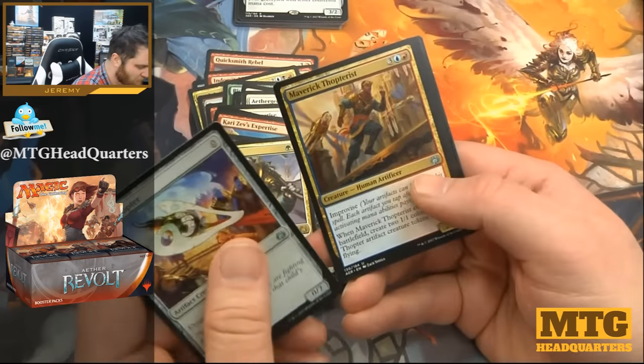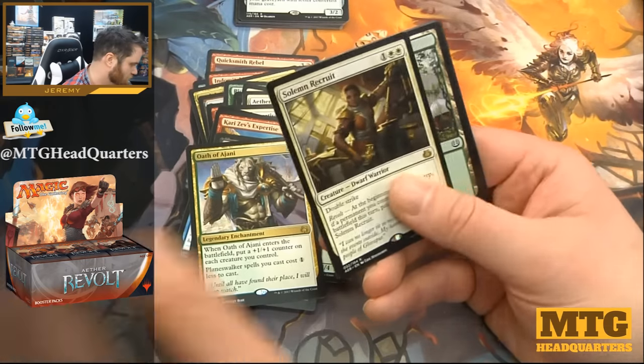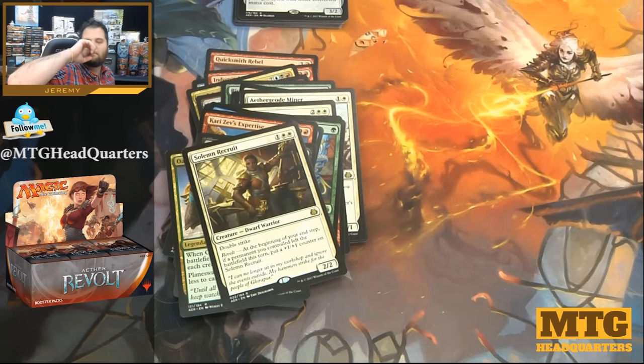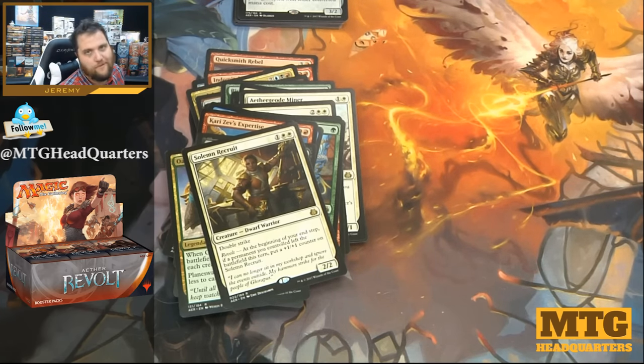Last pack, here we go. Ornithopter, Maverick Thopterist, Barricade Breaker, and Solemn Recruit. Average box is average, but you know what's not average is hanging out with you — and we will open many more boxes and many more fat packs, so hopefully you enjoyed this video. We'll talk.